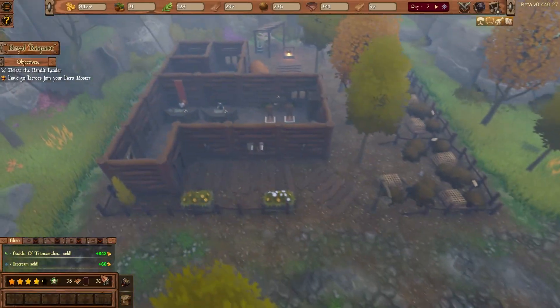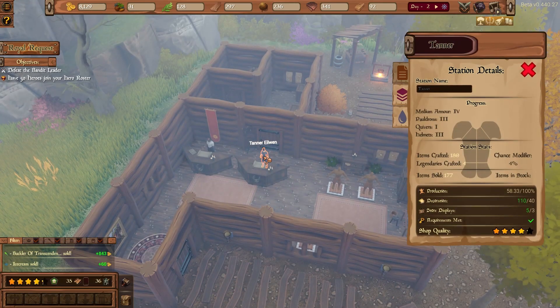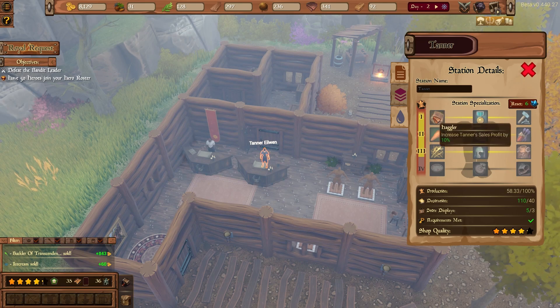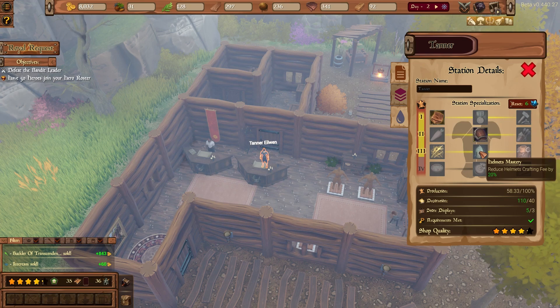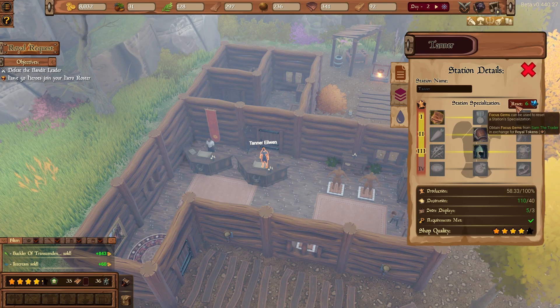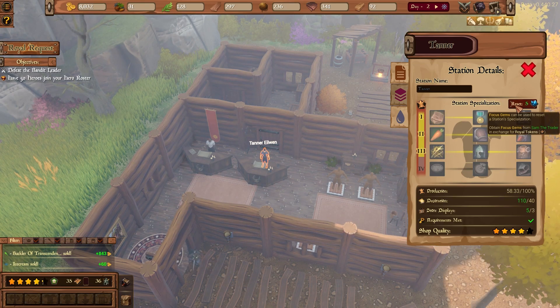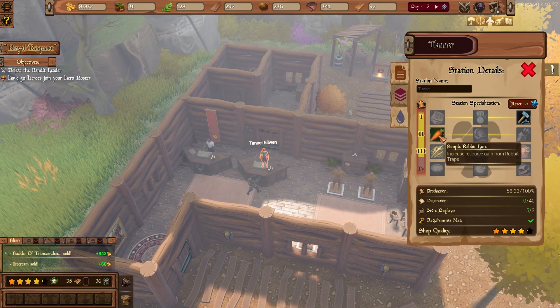Vendors now feature the new specialization system. Click on the vendor to open the details panel and choose the specialization tab. From here you can choose perks for your station, which allow you to focus your stations on what will fit your playstyle the best. To change your station's specialization, you can buy focus gems from the trader. Using a focus gem at one of your workstations will reset all of its current perks, allowing you to make new choices.